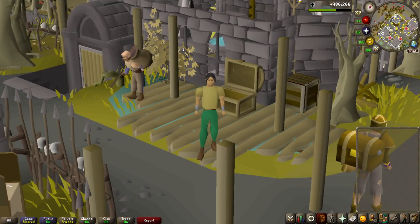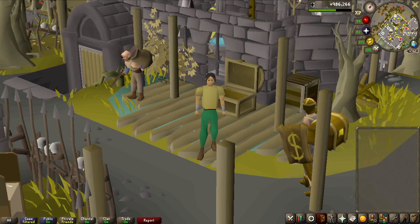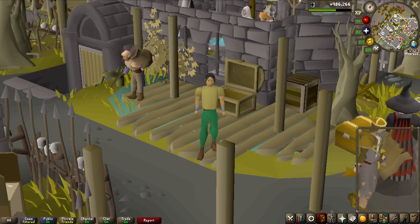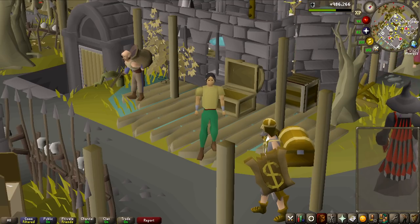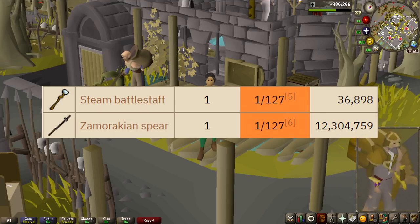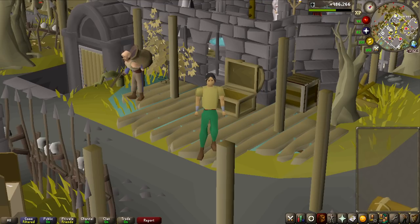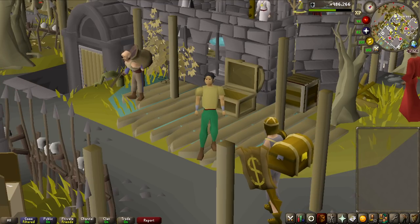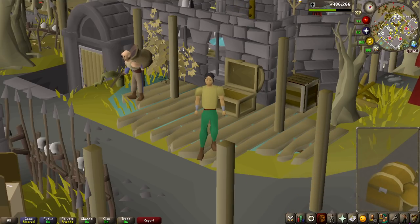Because I was so extremely lucky with that, we have to do another activity, and I have the perfect one. I am going to do some God Wars for the first time in the series, and the boss we are going to be taking on is Kril Tsutsaroth — or however you pronounce that. It's the Zamorakian boss of the God Wars Dungeon, and there are two items that are both 1 in 127 drop rates: the Steam Battlestaff and the Zamorakian Spear. I'm going to be hunting the Steam Battlestaff specifically, doing 127 kills in total.